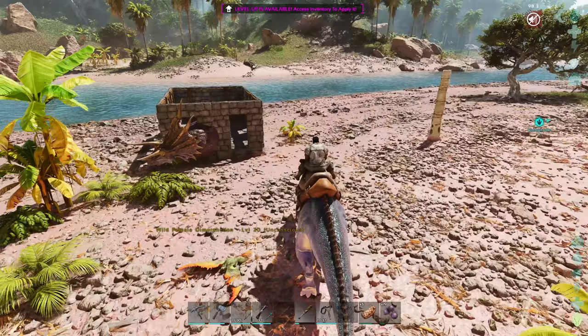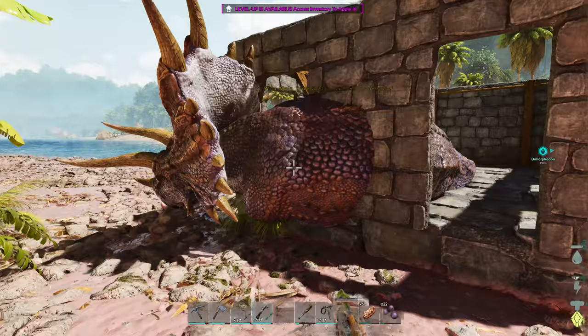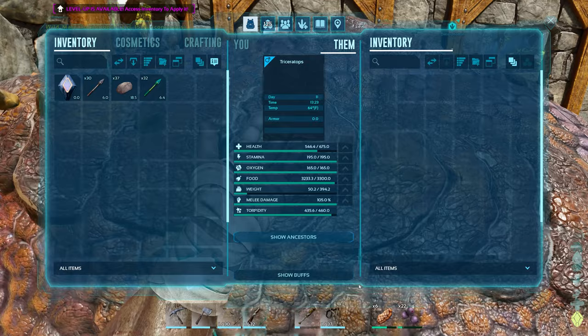First things first — let's get some berries on our new friend here. Go like that. Okay, that'll be good. Go like that, and like that. Does that give me enough? Oh it's definitely enough.